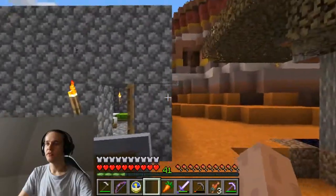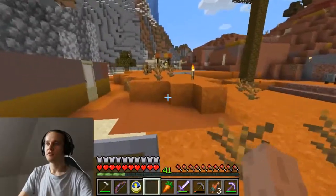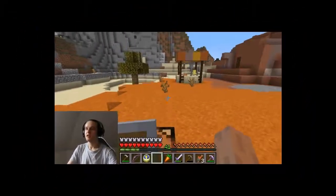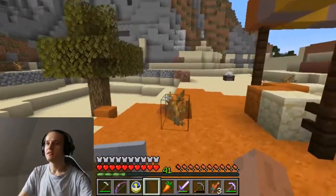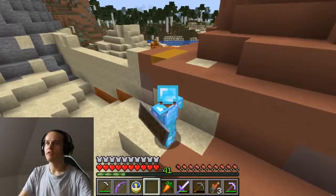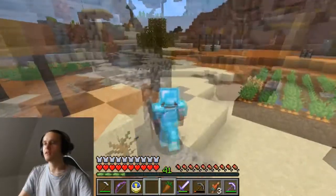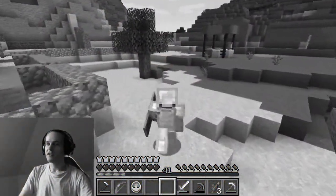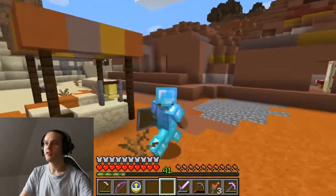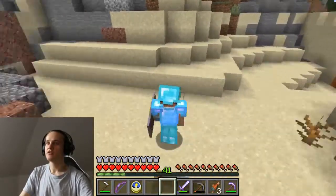I can't seem to find my villager here. Oh please tell me he didn't. I guess he was attacked by the zombies, but then there should be a name tag here somewhere laying around - or not. This is so sad. I think my village again was attacked by maybe a zombie attack and my villager disappeared.